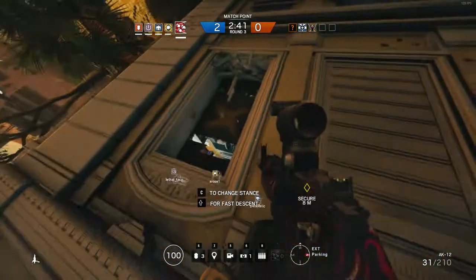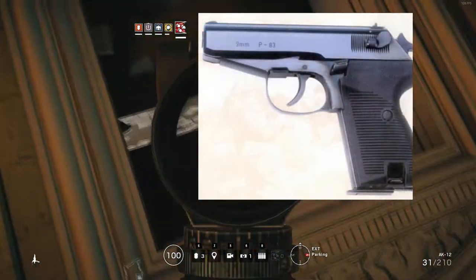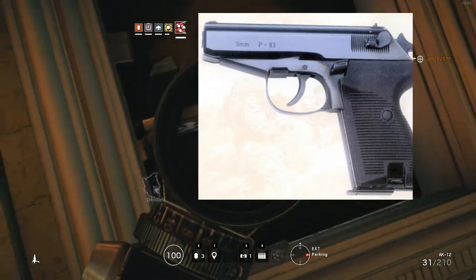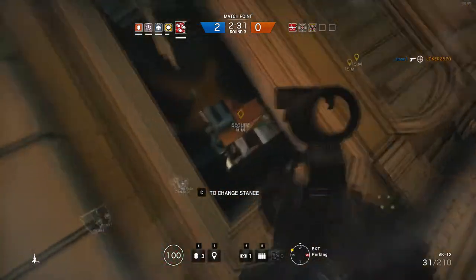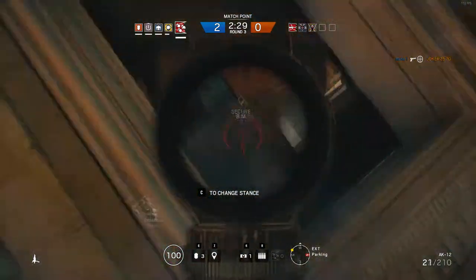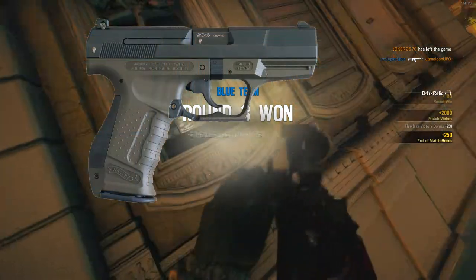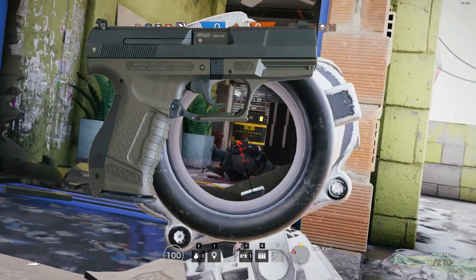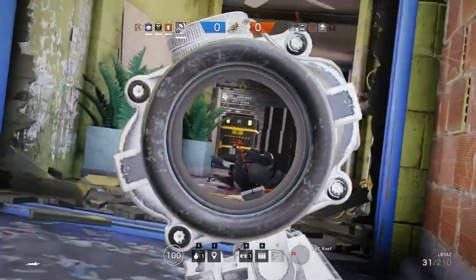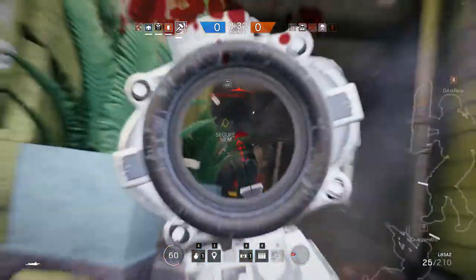For pistols, we might see the P83 Wanad — it fires a really small round, the 9x18 Makarov, and it has an eight-round magazine, so pretty small capacity. I'd also think that the Walther P99 might be in there too — it just fires the generic 9mm round and has 12 or 14 round magazines, so that's definitely better than that odd pistol.